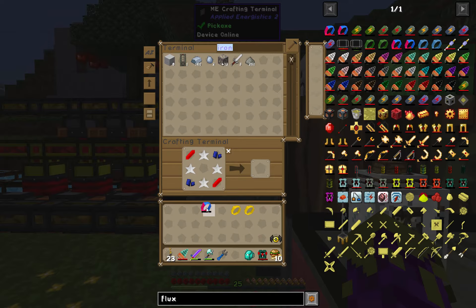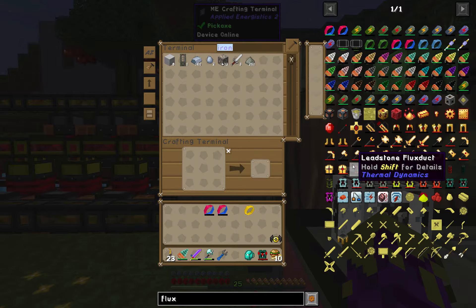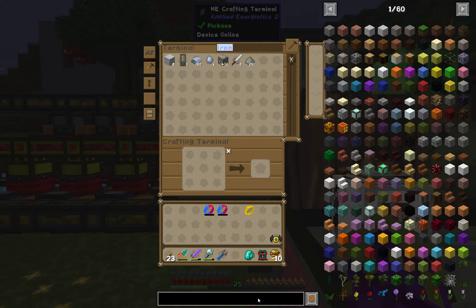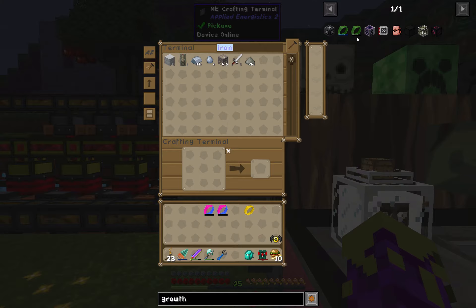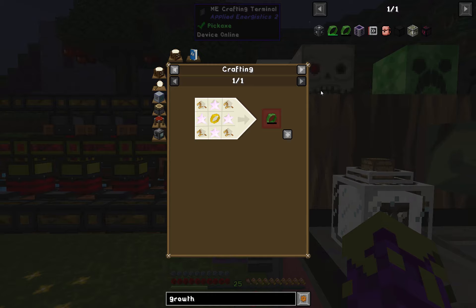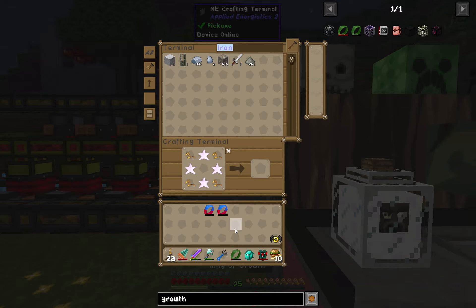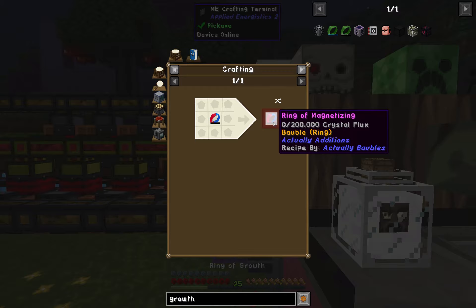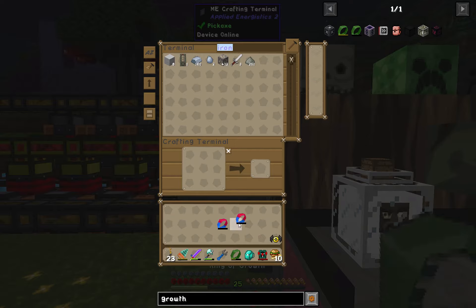We're going to make three of these basic rings — one for me, one for Flower, and then this other ring I'm actually going to craft differently. I want to try the ring of growth; I haven't ever used this and I'm kind of curious to see what it does. We're going to put this here and let it charge up, and we're going to make these into baubles.